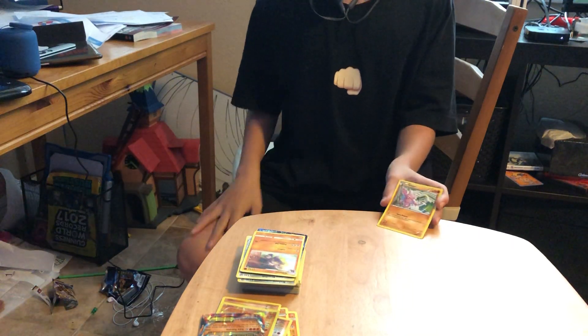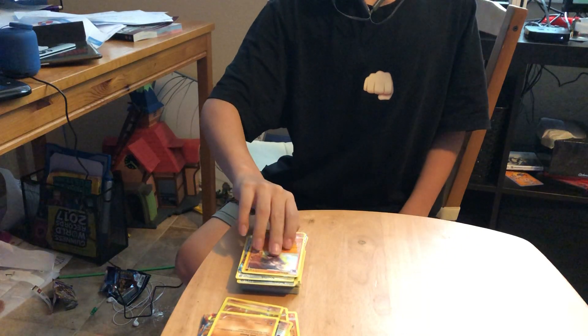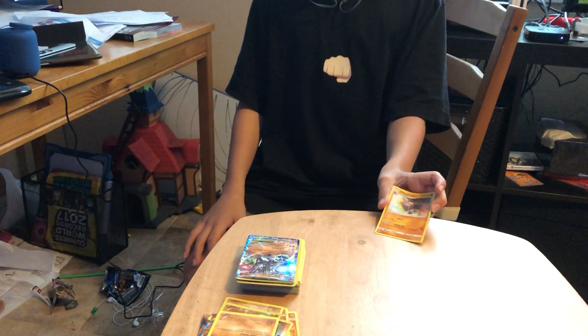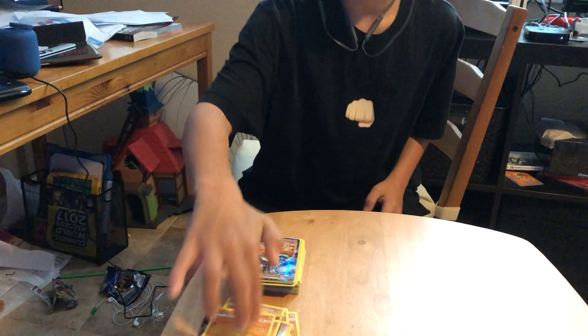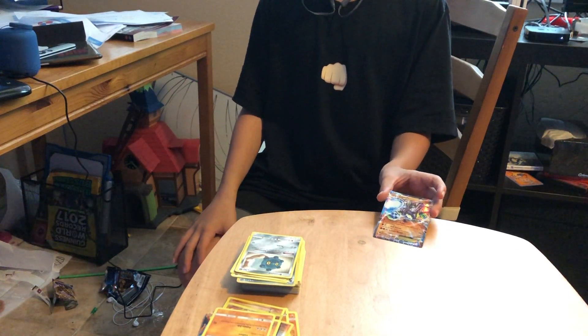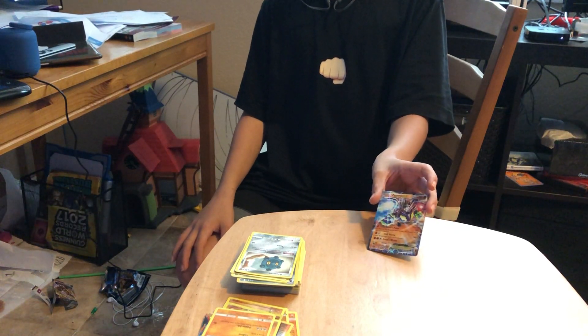Next we have Gligar — I put him in here because he's the pre-evolution to Gliscor. Next we have Gliscor — I put Gliscor in here because of his Poison Jab attack, which does 70 damage and poisons your opponent's Pokemon. Next we have Zygarde — I put Zygarde in here because of his Cell Storm attack, which does 60 damage and heals 30 damage from this Pokemon.